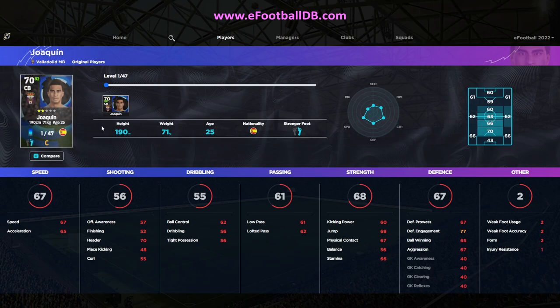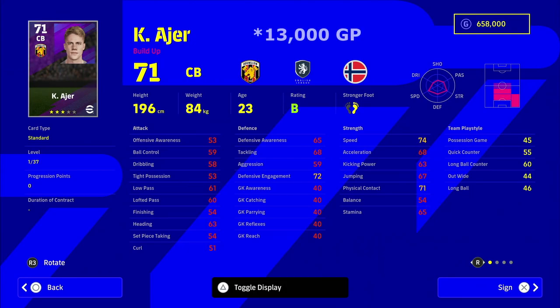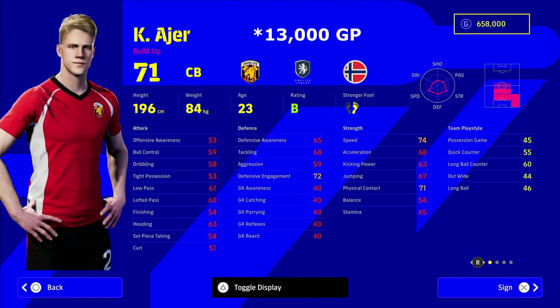The player stats and overall rating from their base level — so level 70 — is accurate and reflected as it is in Dream Team. But the player level bar still needs a little bit of an update, because you can upgrade your players uniquely with the level training in Dream Team at the moment.